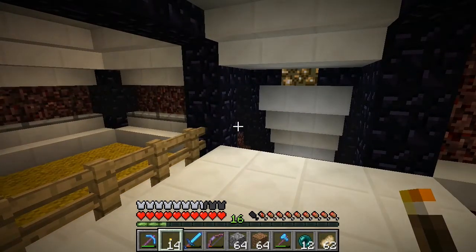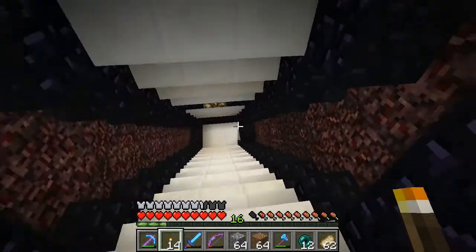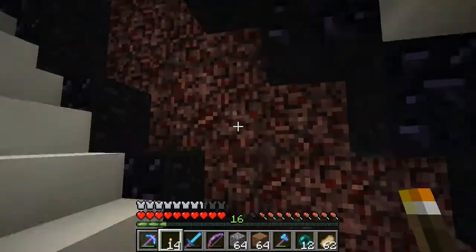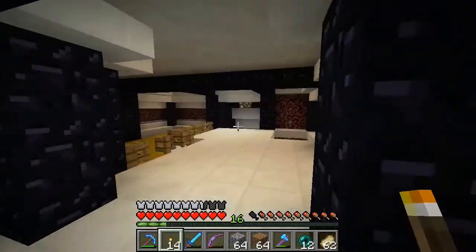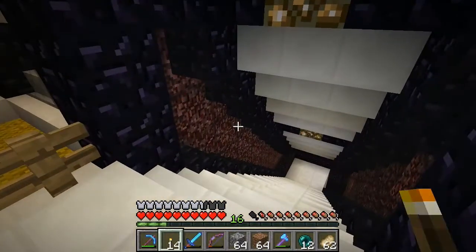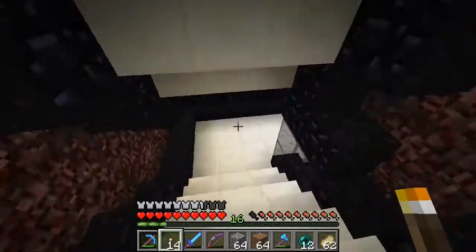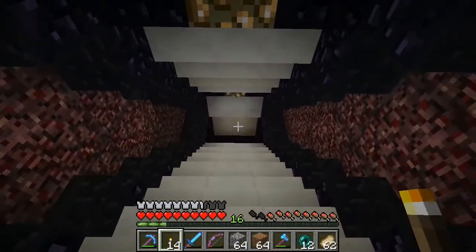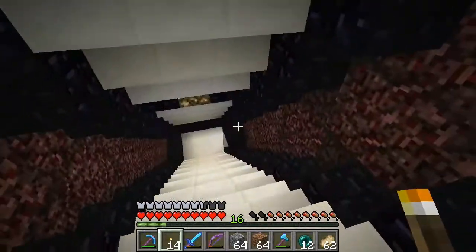Before I go down there I just want to show you some progress I've been doing on my tunnel. I worked on it a bit on a live stream and did the rest last night to try some things out. It's not just netherrack — it's netherrack behind black stained glass with a border of obsidian. I tried lava and it looked all right but I wasn't liking it that much, and also it seemed out of place because this side is only one block thick, so it won't look as good. I'm just going to keep the same design: obsidian border, black stained glass with netherrack behind. That looks kind of cool.